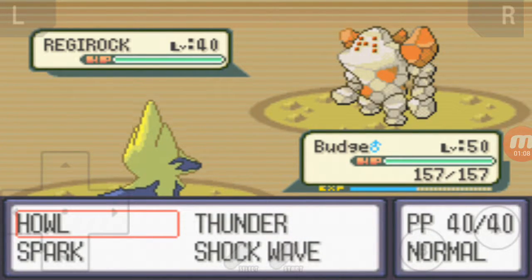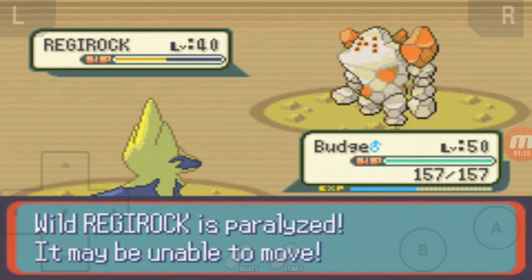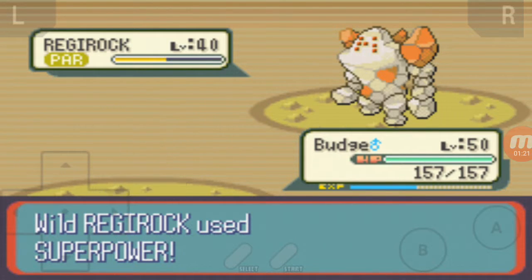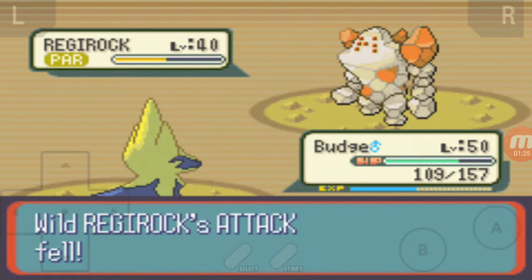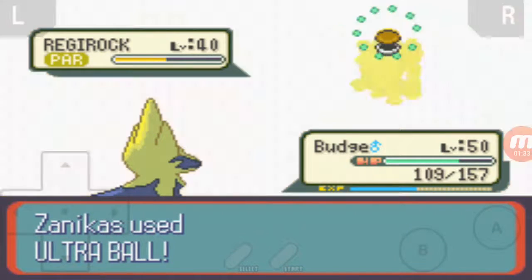There's your Regi Rock. Now, if we can paralyze him, that's going to make this whole goddamn thing so easy. Can he raise his defense? When he raises his defense by two, I will hit him with another Spark. Oh, his defense fell. Okay, that's okay. Now that he's in the yellow zone and he's paralyzed, I'm going to throw an Ultra Ball at it.